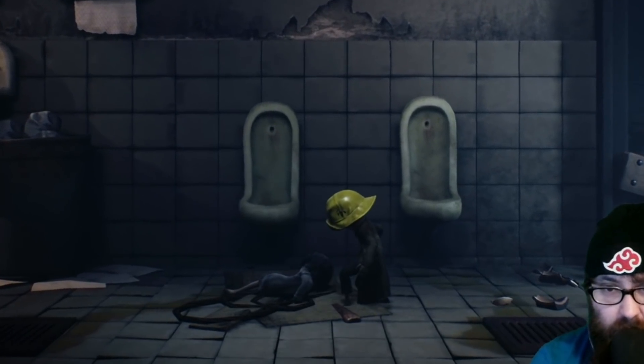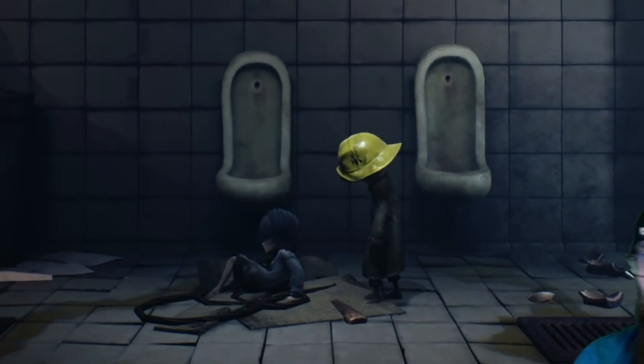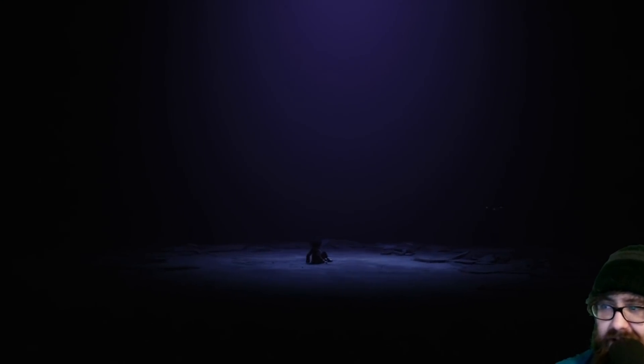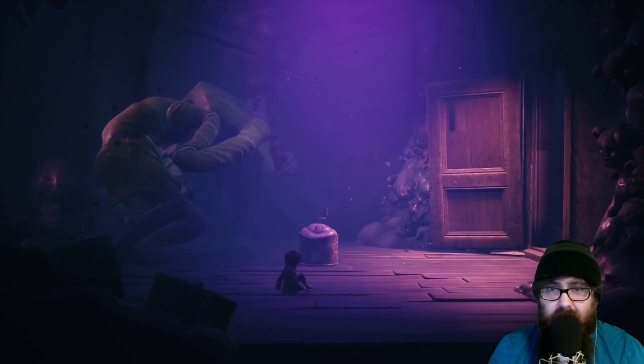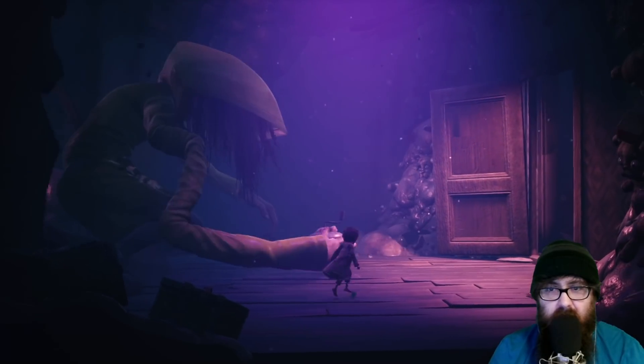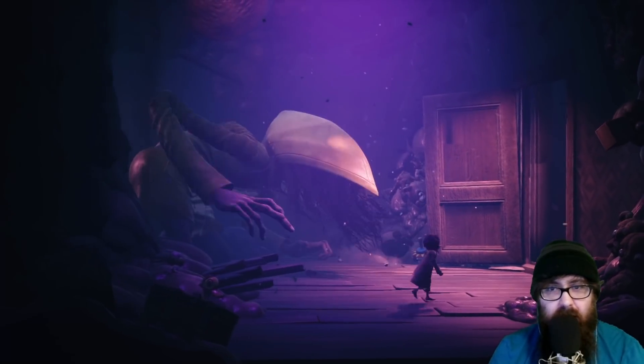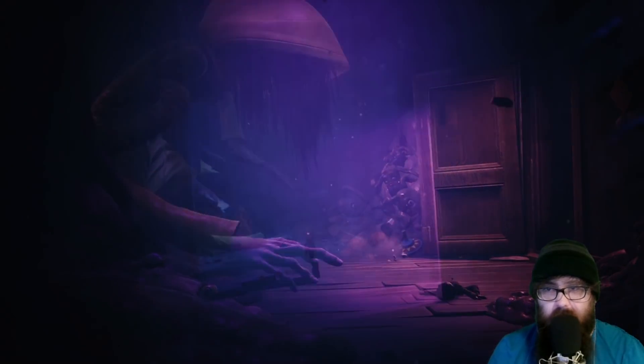A connection of some sort — maybe the transmission connection, or the connection that they made along the way between each other. As a result of this, Mono wakes in a large, empty room with nothing and no one around him. This doesn't last long, though, as he returns back to the room with Monster Six. Now she isn't happy. She grabs the music box, and a chase begins between them.